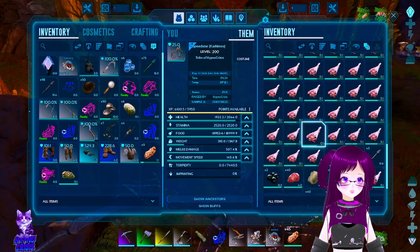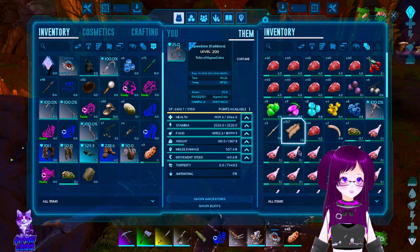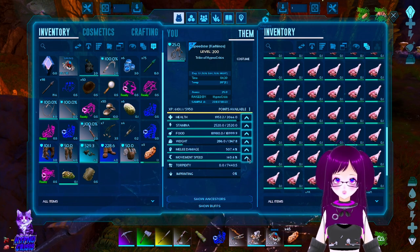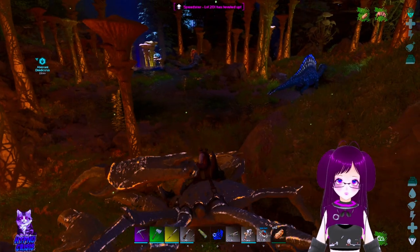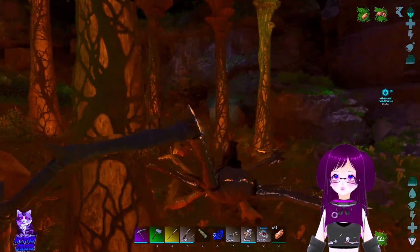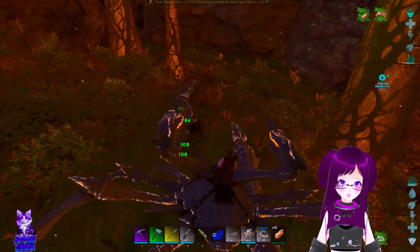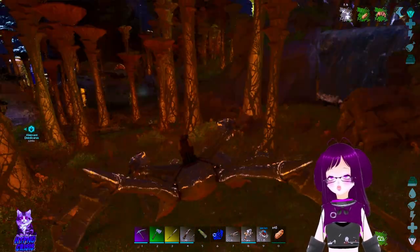Look at all of that prime meat — I'll take that. I've mostly just been pumping points into movement speed on this guy, and yes I do have movement speed enabled, just because why not. You can play the game however you want, and I want movement speed. I don't have movement speed enabled on flyers but this is Aberration — we don't really have flyers, we have gliders.